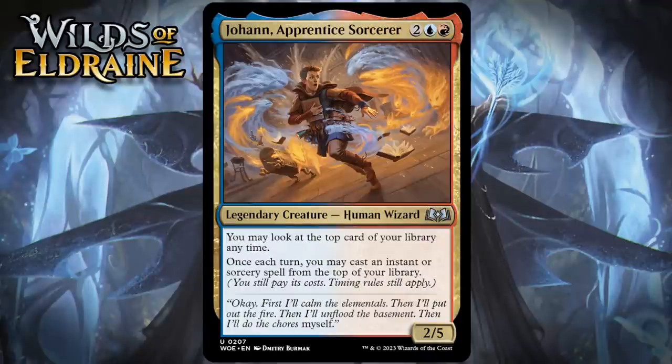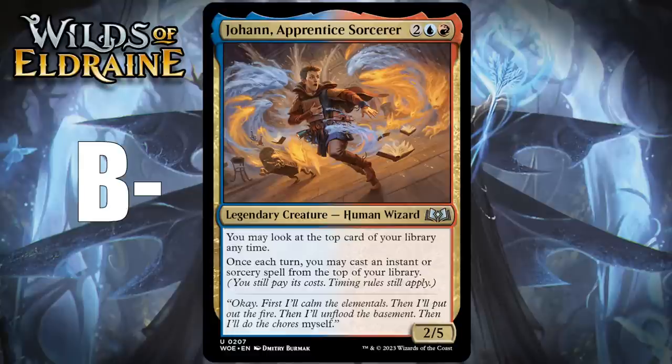Next up, it's Johan, Apprentice Sorcerer, which for two generic, a blue and a red, is a 2/5 legendary human wizard at uncommon. You may look at the top card of your library any time. Once each turn, you may cast an instant or sorcery spell from the top of your library. Blue-red is about spells, as it often is. This effect is really powerful, even when limited to once per turn. If your deck has enough instants and sorceries in it, this will end up drawing you an extra card on many turns, and that's just crazy. Having high toughness is nice too, as it means Johan has an engine that isn't super easy to kill. I'm giving him a B-.